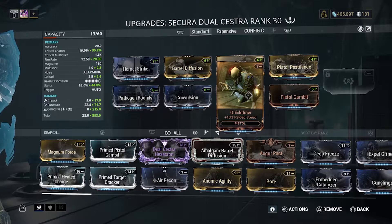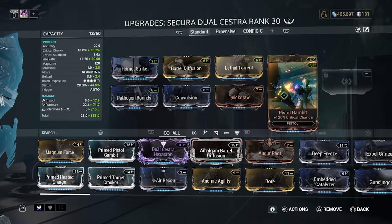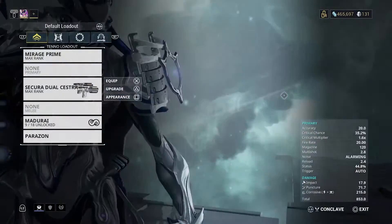Next we have Quickdraw, which gives you 48% more reload speed — that way you won't die trying to reload. Next is Pistol Gambit. Even though the critical multiplier of the weapon is pretty low, we can still increase the critical chance.